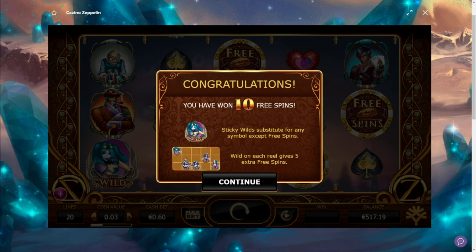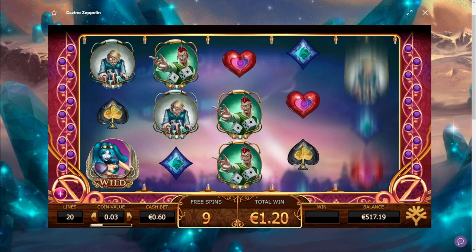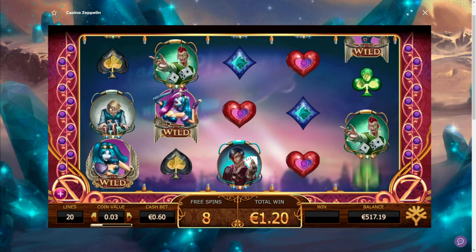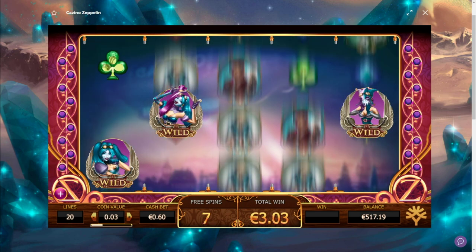We started here with a 500 euro bankroll. Got the first bonus in on 60 cents here on Casino Zeppelin — we're gonna do a smaller stake today, and if we get some big wins we can up the bet as well. 10 free spins, we need a lot of extra wilds here. They can pay really big — I already got like a 59 euro base game hit with a 60 cent bet, so that's pretty decent.